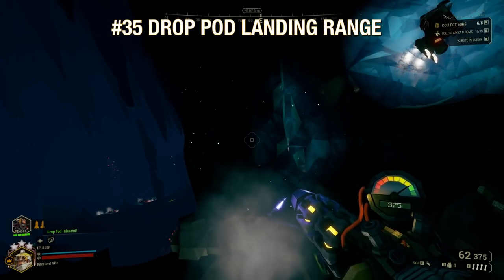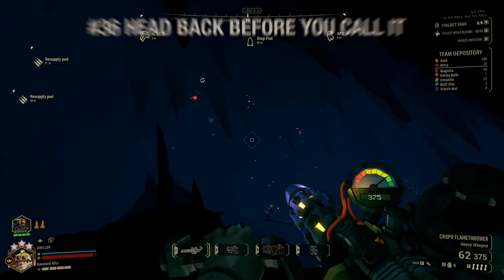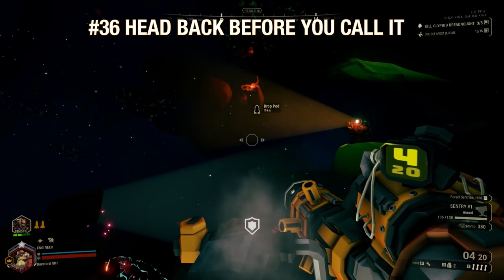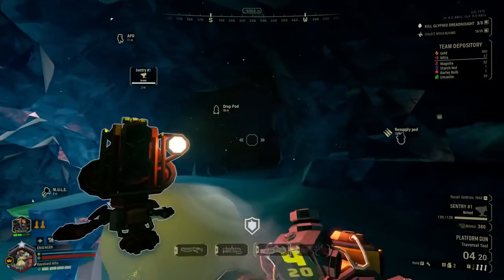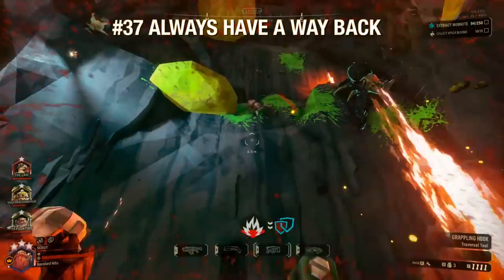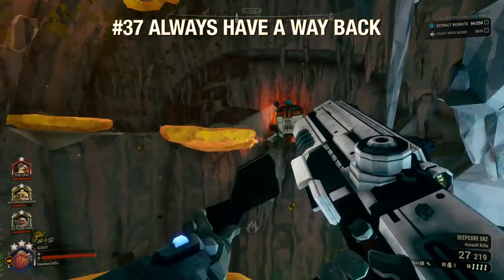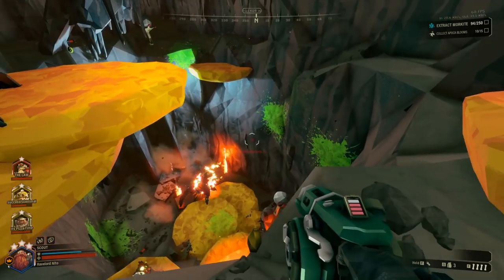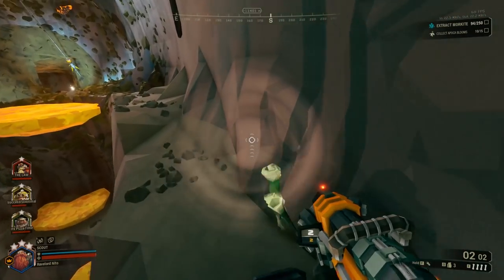The escape pod will usually drop around 100 to 200 meters away from you at the end of every mission. If you're in a particularly long or difficult cavern, it helps to go halfway through the mission backwards until you're in the center so it's easier to reach wherever you need to go. Also, make sure you can get back the way you came — if you pass through a difficult cavern, use your mobility tools to make it easier for yourself if you have to pass through again later.